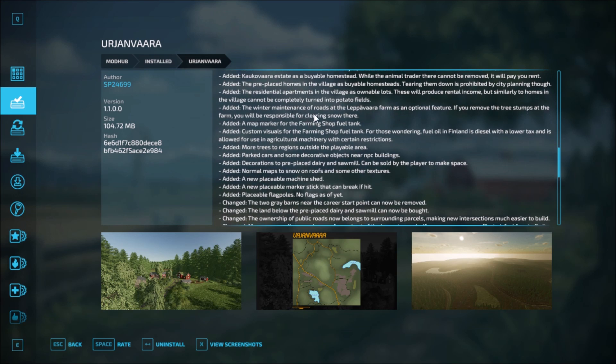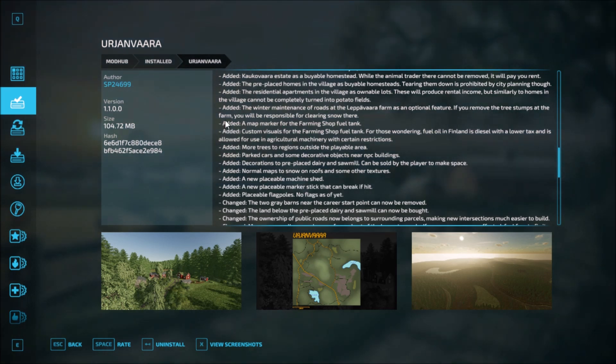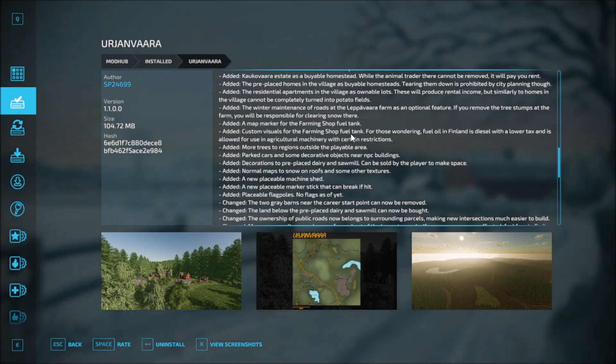The winter maintenance of roads at the Lepvara farm has optional features. If you remove the tree stumps at the farm, you can be responsible for clearing snow there. Added a modded marker and custom visuals for the farming shop fuel tank. For those wondering, fuel oil in Finland is diesel with low tax, allowed for use in agricultural machinery with certain restrictions.